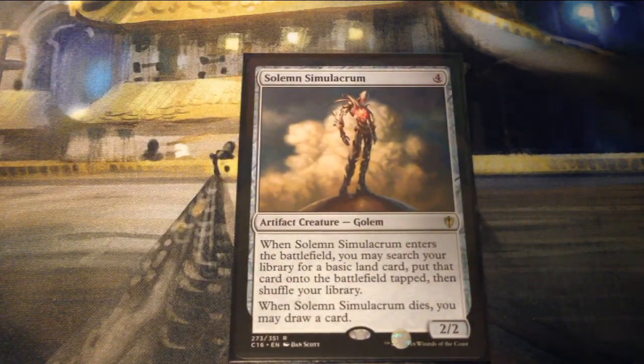Solemn Simulacrum is four generic mana for a 2/2 artifact creature Golem. When it enters the battlefield, you may search your library for a basic land, put it onto the battlefield tapped, then shuffle your library. When it dies, you may draw a card.